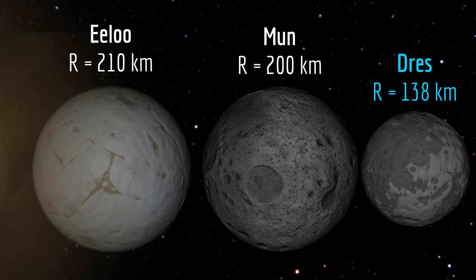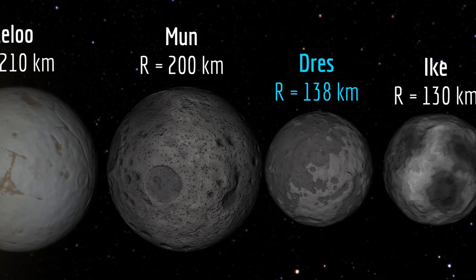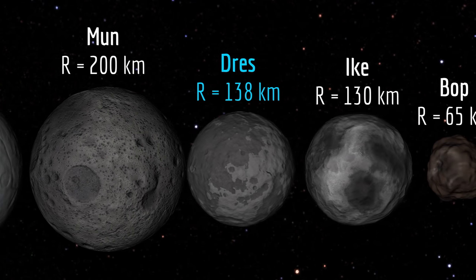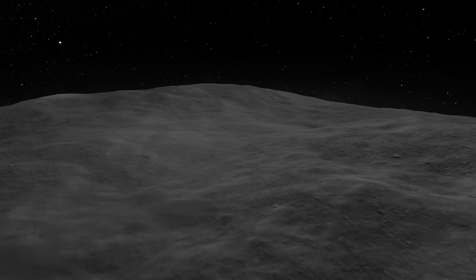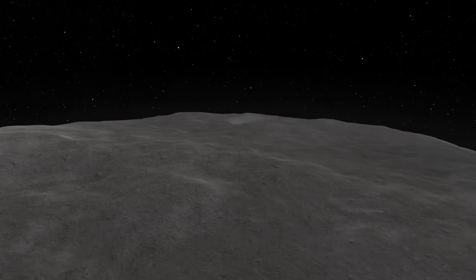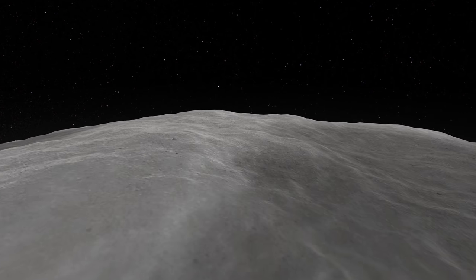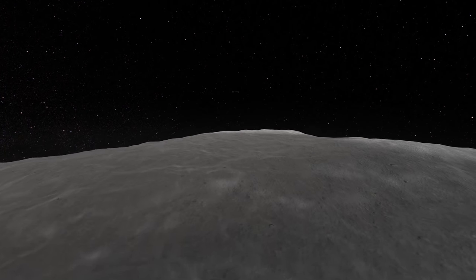It's not a particularly large or small body. It's smaller than the moon, but still a bit larger than Ike, so its gravity doesn't pose any unique challenges. Its surface isn't really unique either — it's got some craters scattered about, and a mix of lowlands and highlands much like any of the other planets. And to top it all off, it's got an exciting color scheme of dark gray and light gray.